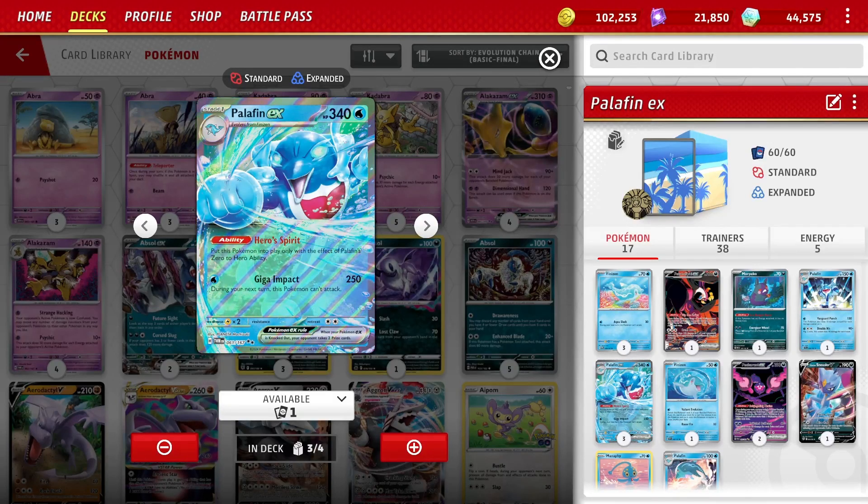What's Uncommon Fossil? I'm talking about Palafin EX. We all got this as part of the Summer Bash, back when the card itself was bugged, but live gave it to everyone anyway. They fixed the bug, and it was still marginally okay, but now with Shrouded Fable, the deck has gotten so much better.